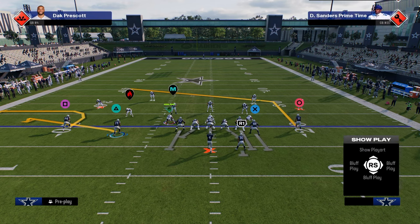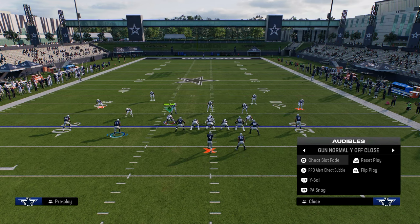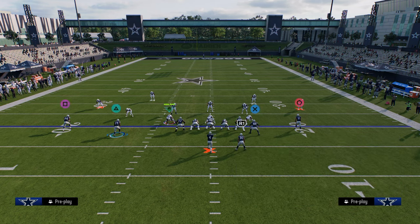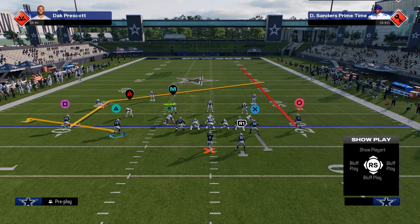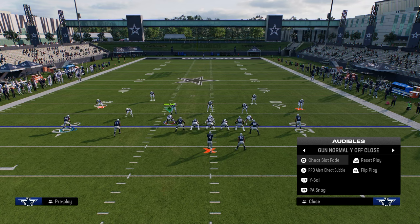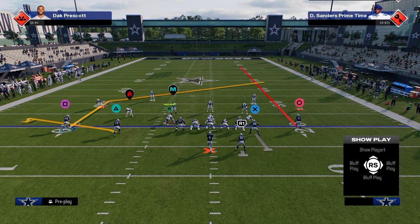It doesn't just have that post route on one side of the field. If you audible to PA snag, you'll see we have the same sharp cutting post route on the left side of the field as well. So this is automatically one of the most powerful formations in the game because you have that short post on the left and that short post on the right — I don't know that any other formation in this game has a short post on both sides.